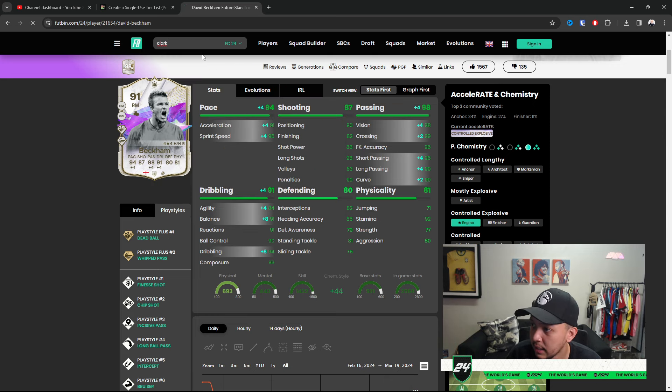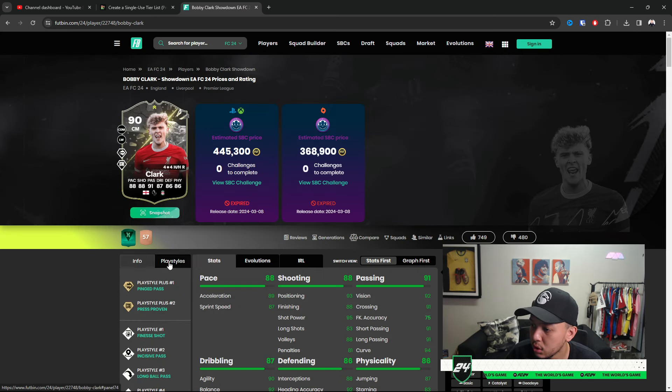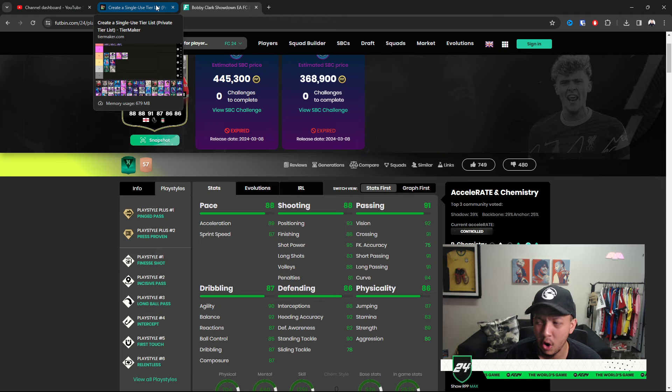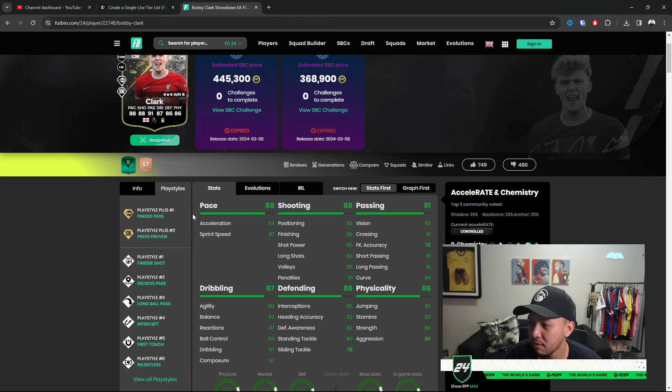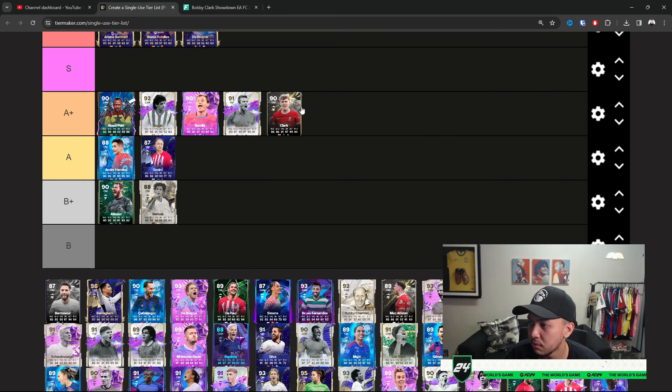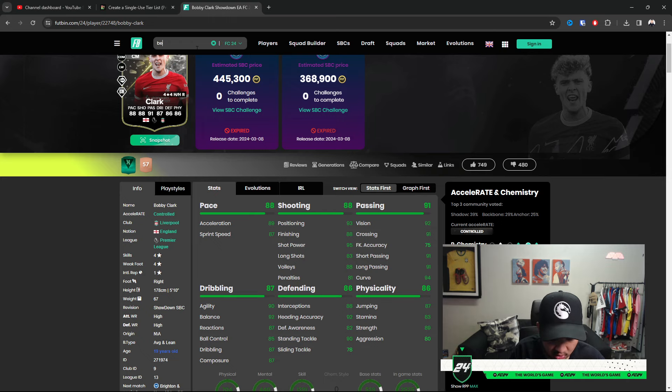We've got De Kock, which came out as an evolution. Four-star four-star, Ping Pass and Press Proven — so in terms of ball retention he is going to be amazing. I did verse him a couple of times this weekend; a lot of people rock him in past-and-present Liverpool teams. This card looks like an absolute beast — A Plus for me personally speaking.